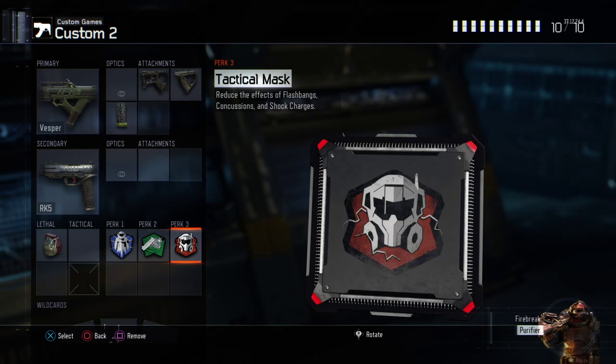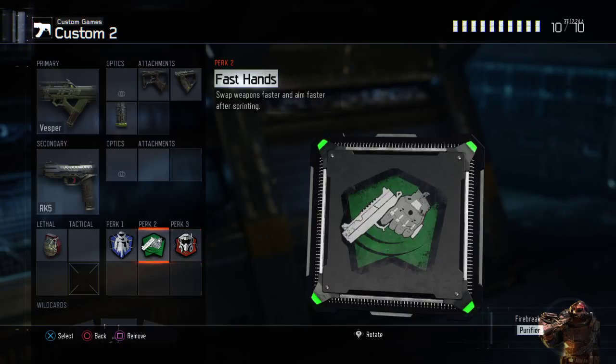Since you're going to be using it in close quarters situations, Tac Mask is a must-have for the Vespa in my opinion, and I don't think Blast Suppressor is necessary. If you're using the Vespa it's going to be a small map and you don't really need Blast Suppressor. Fast Hands is a must-run — if you're not using Fast Hands on the Vespa, you're using it wrong.